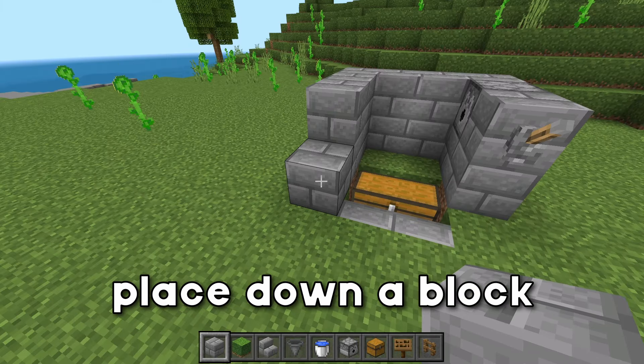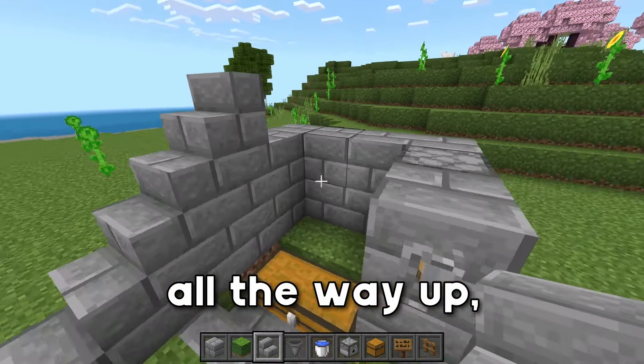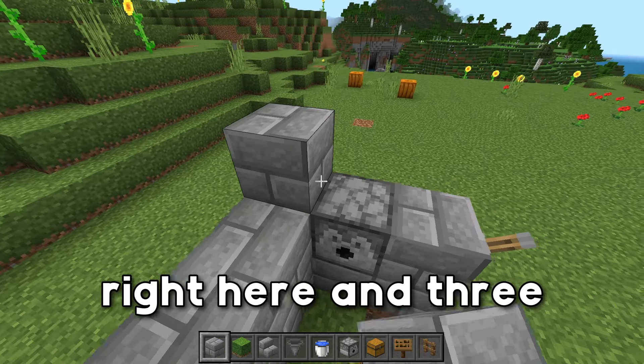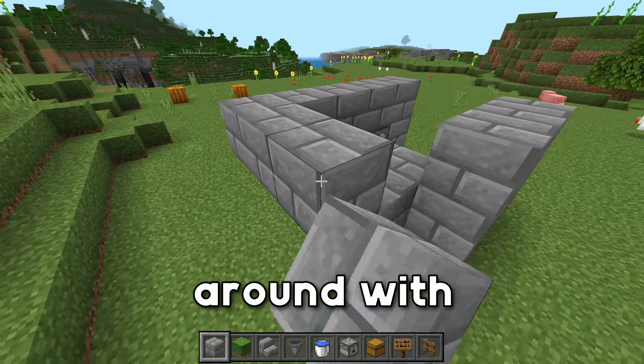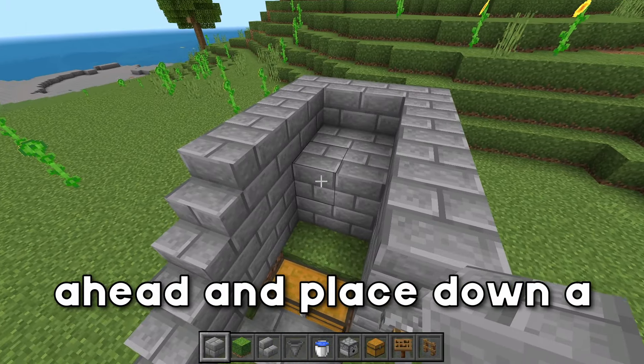We're going to place down a block right here opposite of the lever, grab your stairs, place down three stairs going all the way up. We're then going to grab our blocks again, place down two blocks right here and three blocks across this side, two blocks at the back here, and then wrap it around with blocks just like this.